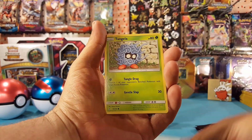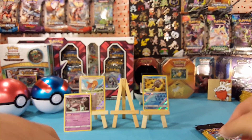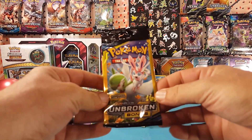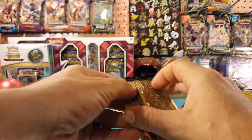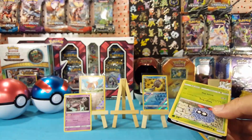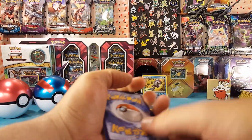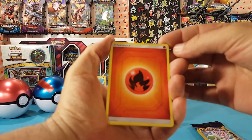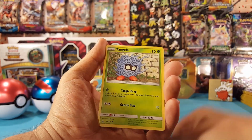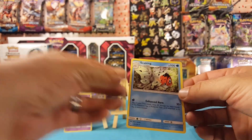Next pack: Malane, Tangela, and a Venonat. Something has to be coming soon. We got a Fire Energy this time, Tangela, and a Seaking which is another regular rare.